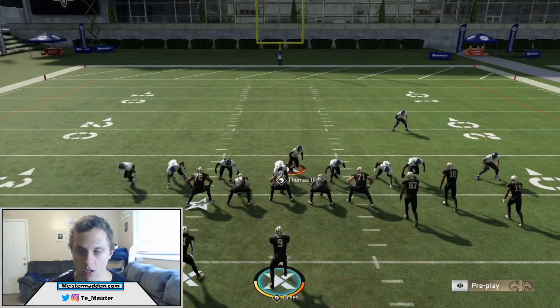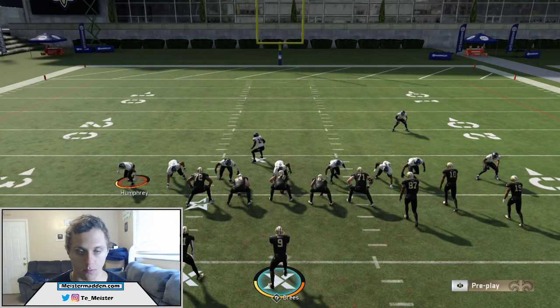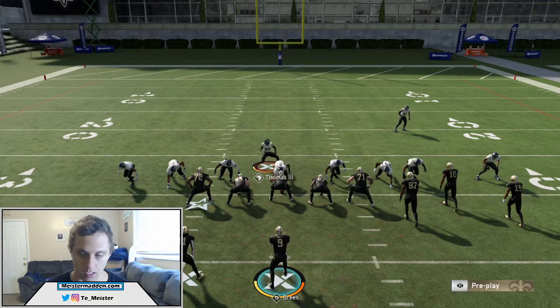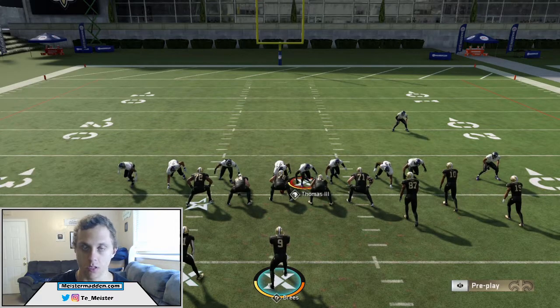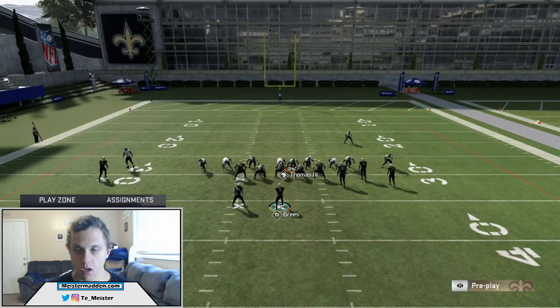What you want to do is bring your user and stand on the opposite side A-gap of where the nickel corner is. In this situation the nickel — or what some people refer to as the slot corner — is on the left side, so we're going to stand on the right side A-gap. It would just be flipped if the slot corner or nickel corner was on the right side — we'd stand on the left.